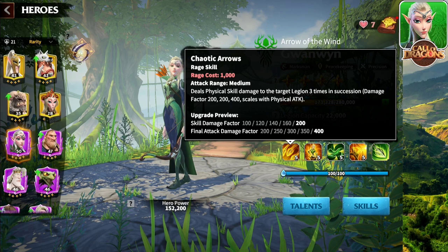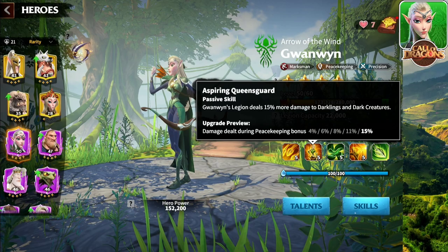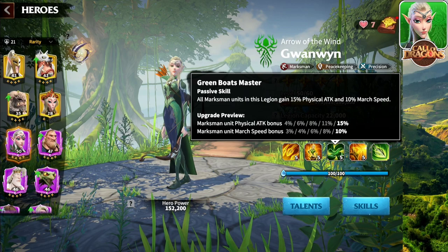Let's go over the skills. Starting off with the rage skill, requires 1000 rage, called Chaotic Arrows. Deals physical skill damage to the target legion three times in succession — damage factor 200, 200 and then 400. The second skill is good for healing darklings on the map, peacekeeping, damage 15%. The third skill: all marksman units get 15% physical attack bonus and 10% march speed — an excellent skill for the open field. More attack, more movement.